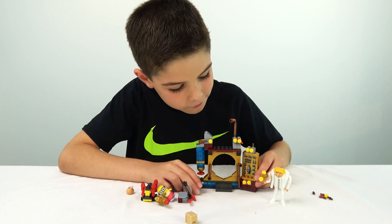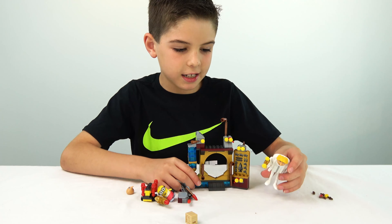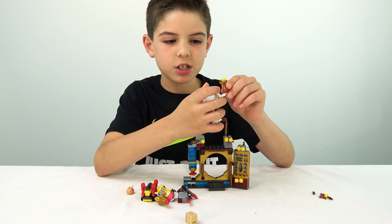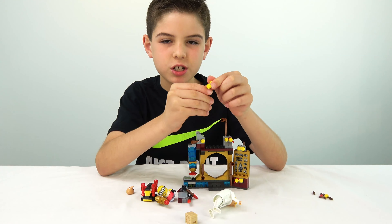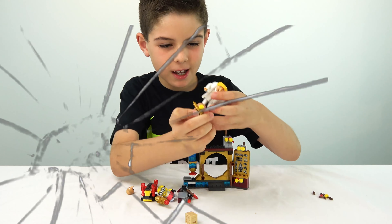Here we've got some more weapons and stuff that Dru has. He's holding just a little gun right here, and if you press on this button back here, this yellow stud will shoot out. Ready, set, shoot! There we go.